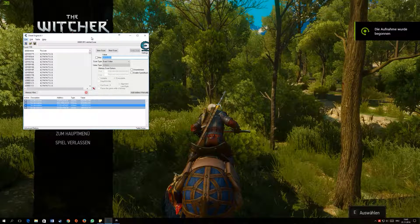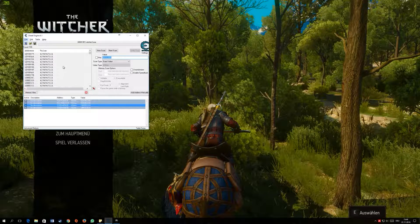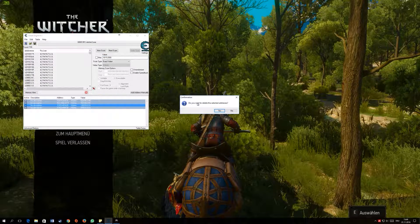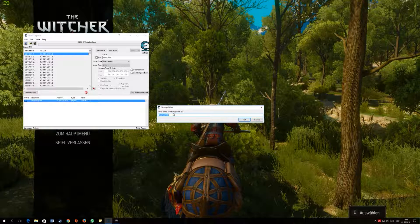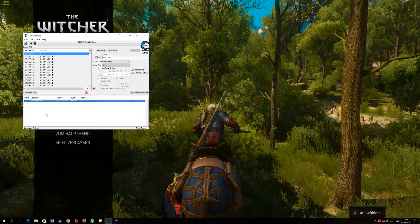In my case it doesn't work anymore because I'm already level 99, so try it yourself. Once you have the results narrowed down to one, click on it and add it to the list at the bottom. Then you can change the value by double-clicking it and setting it to zero, then click OK.